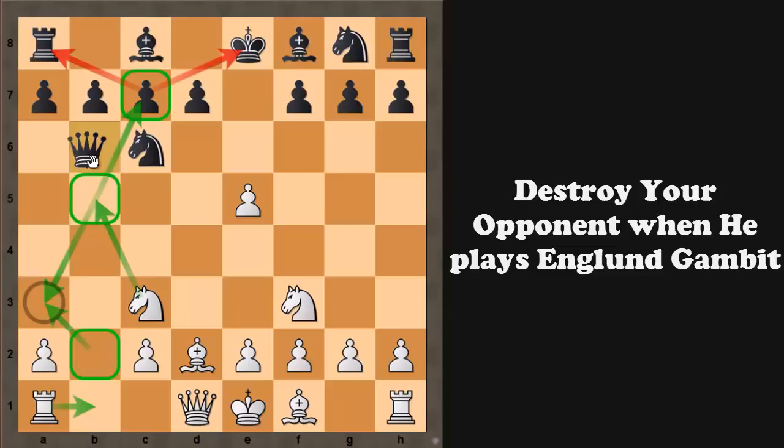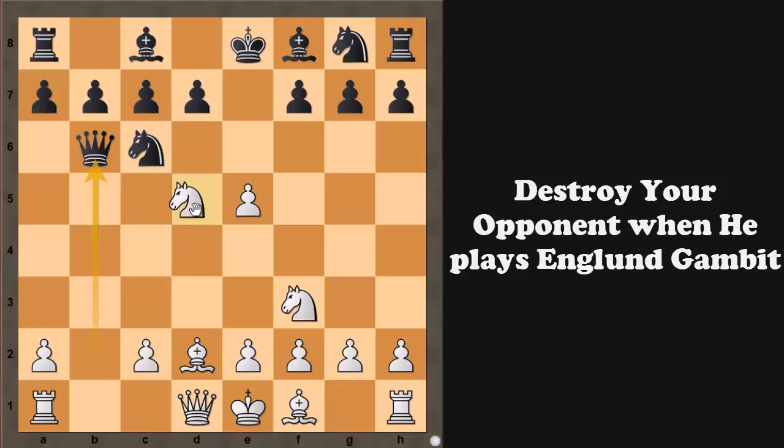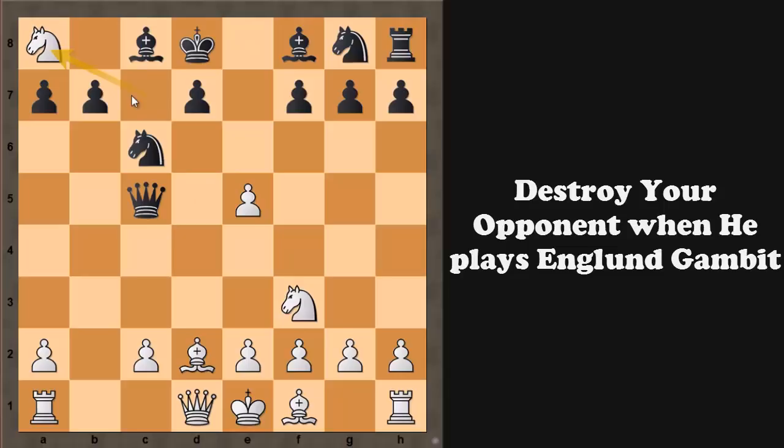Instead of knight to e7, black can play queen to b6, removing the queen from the threat. But then you can play knight to d5 — not only b5 but d5 is another square from where you can attack c7. So after queen to c5, we again play knight captures c7, king to d8, and knight captures a8 — completely winning.